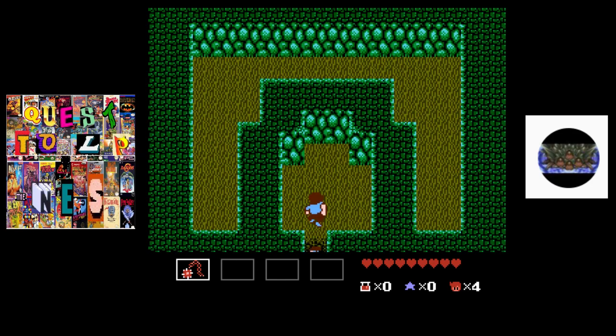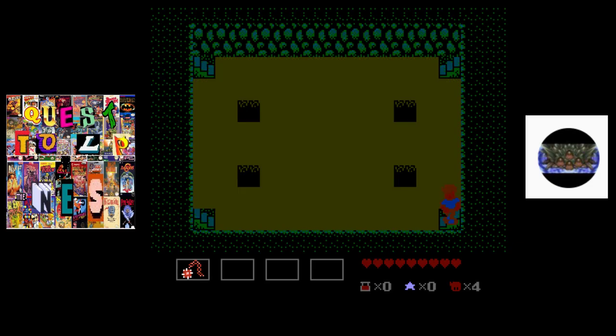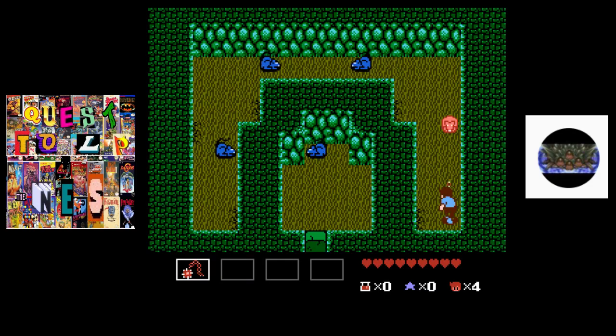This is the way to go to continue through. You just walk here and you'll fall through. Now you can go up any of these steps but the only one that will actually get you anywhere is here. You see the little hole in the wall - walk through.